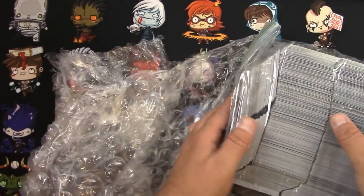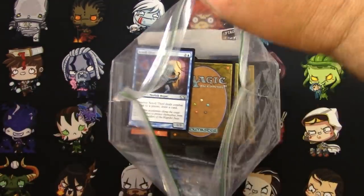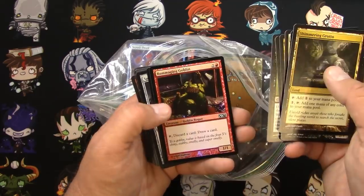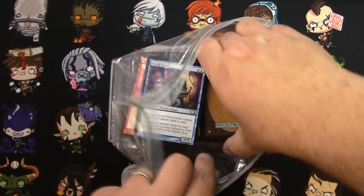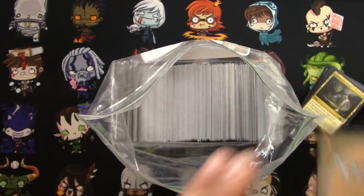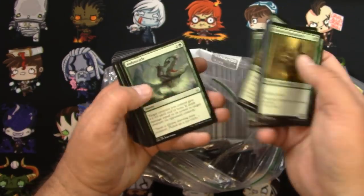Alright, it's a Ziploc bag — that doesn't help with condition at all, but that's what it is. Got some Dragon's Maze, so exciting. First bit on top looks like the stuff that was shown in the listing — rares, rares, rares, a foil, some Commander stuff. I want to reach down a little further and just grab a sample to see if there's hope. There's some Hour of Devastation, seriously duplicated commons — that does not look good.